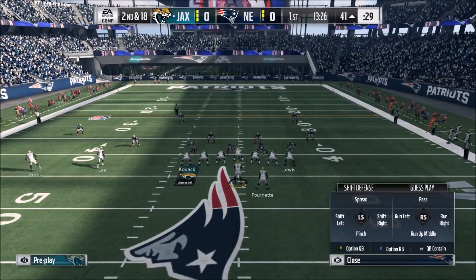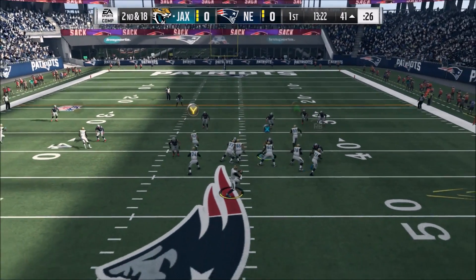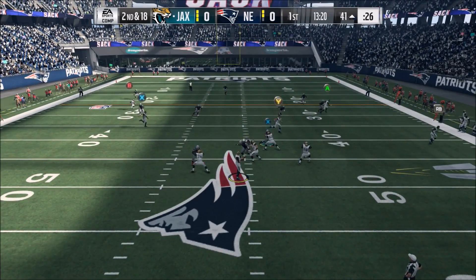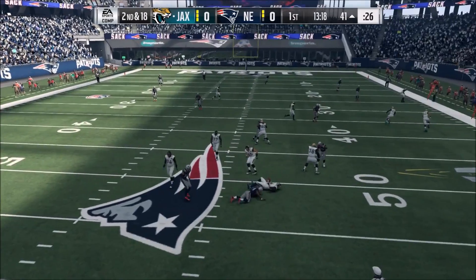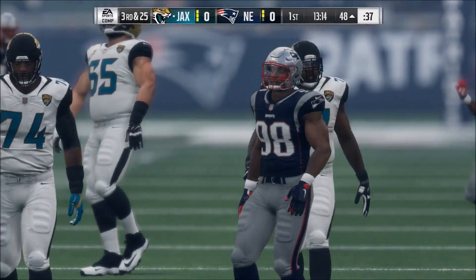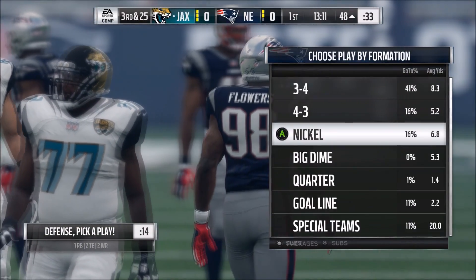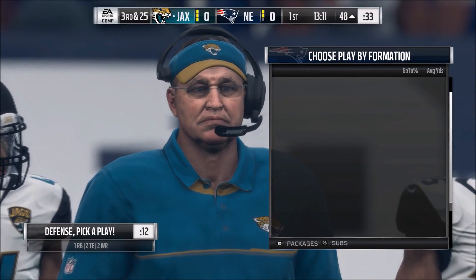Not every time, but when you're in a third and long — third and 10, third and eight, fourth and 10, fourth and seven — you can see it took a little bit longer here, but they're still not going to give you all day in the pocket. Keep in mind this isn't Madden Ultimate Team where we have all the best pass rushers. In Madden Ultimate Team this works even better because of the crazy stats that some of these pass rushers have.